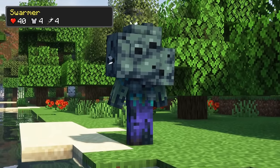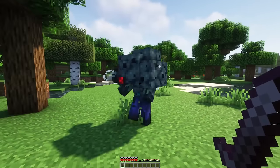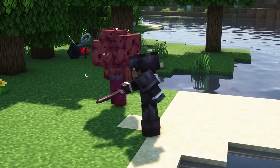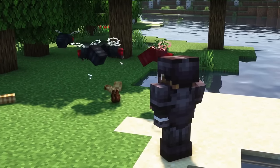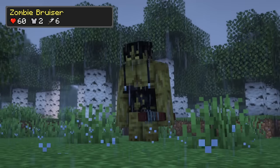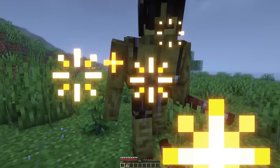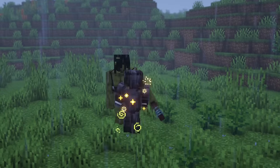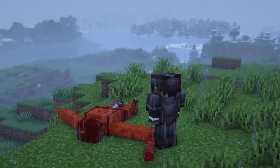The swarmer is a zombie infected with flies that does not burn in the sun. When it receives damage, it will periodically summon a corpse fly. Upon dying, it will explode, releasing a swarm of flies, maggots and sometimes bloody gadflies. It can drop rotten flesh, corpse maggots and slime balls upon dying. The zombie bruiser is a pretty dangerous zombie that has more health, is faster and stuns you and knocks you back upon hitting you. The stun effect will prevent you from moving and reduce your damage for the effect's duration. It can drop rotten flesh, iron ingots, oak locks, pieces of dark metal and golden carrots upon dying.